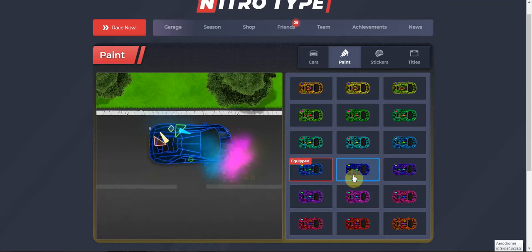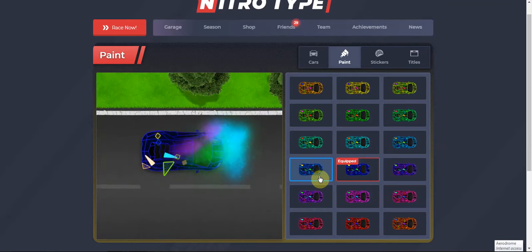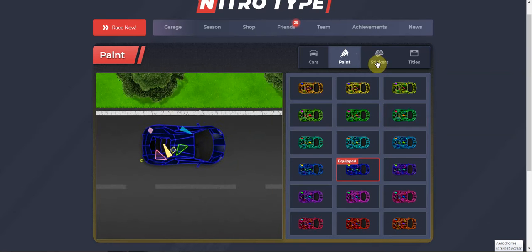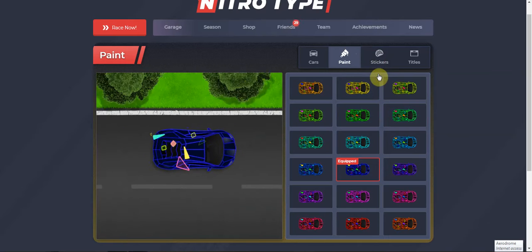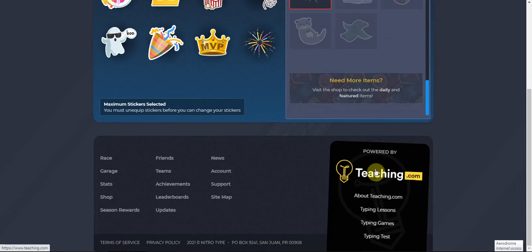Put in the comments down below which blue you think I should have — this one, or this one? Right now I'm going to have this one, but I kind of want to leave it up to you guys. It also shows stickers — if I go to stickers, it'll show all the stickers that I have, which is pretty cool.